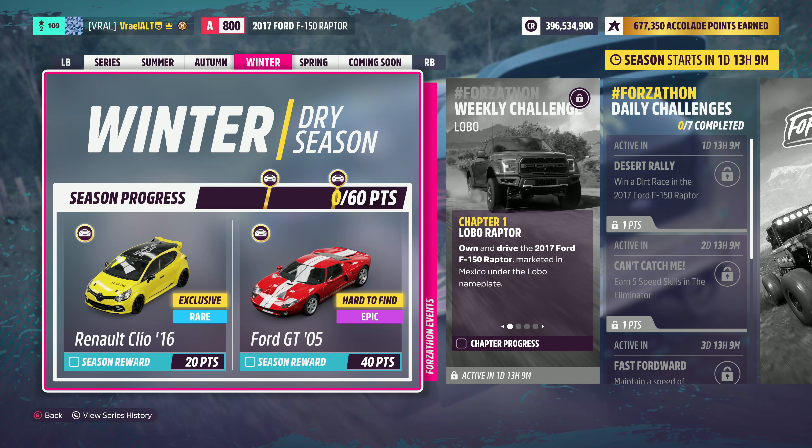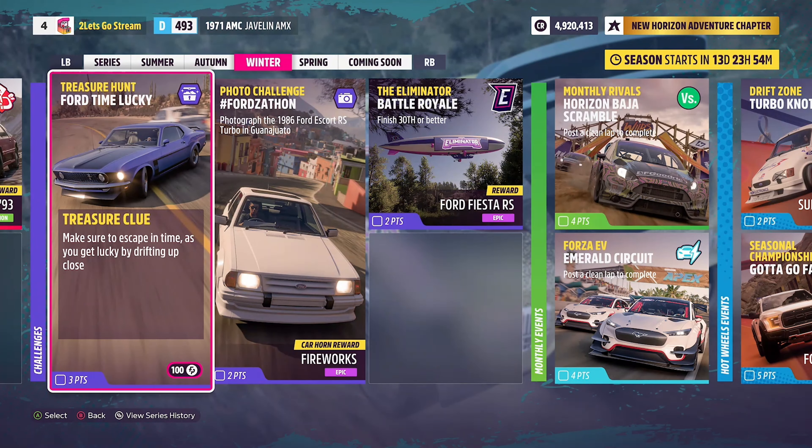How's it going everyone? Welcome to Series 16 Forzathon, Winter in Forza Horizon 5. Today we're going to be taking a look at the Treasure Hunt Ford Time Lucky. The treasure clue is: make sure to escape in time as you get lucky by drifting up close.